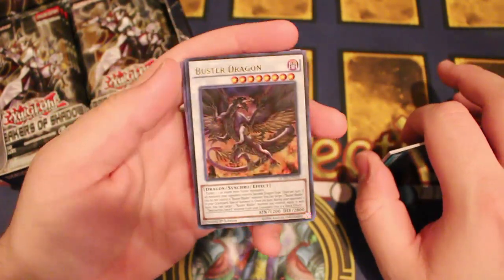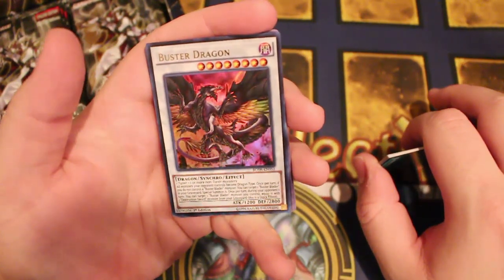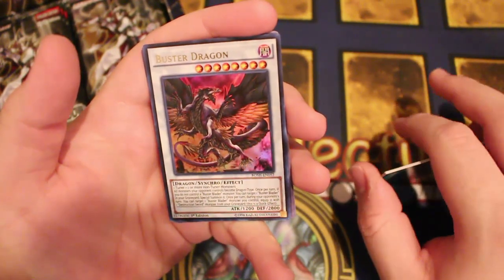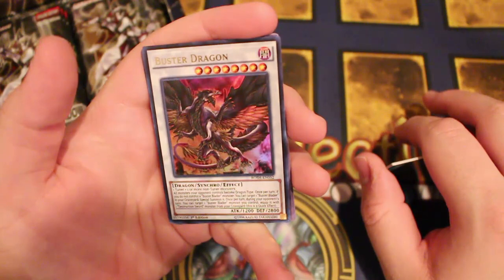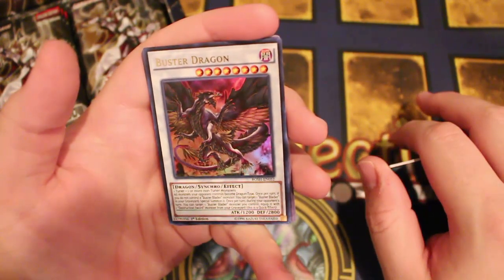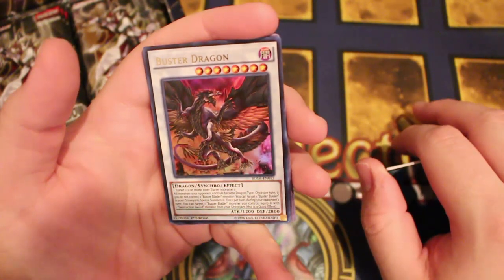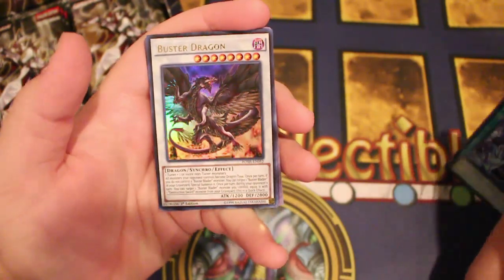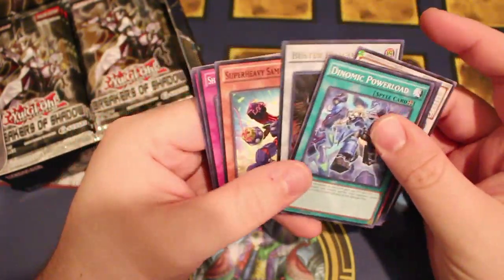One Tuner plus one or more Non-Tuners. All monsters your opponent controls become Dragon-type. Once per turn, while you control a Buster Blader monster, you can target one Buster Blader monster in your graveyard. Once per turn, during either player's turn, you target one Buster Blader monster you control — equip it with one Destruction Sword monster from your graveyard. This is a quick effect.